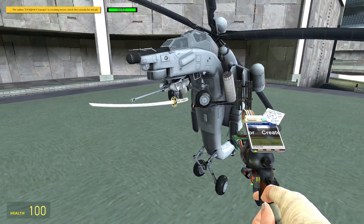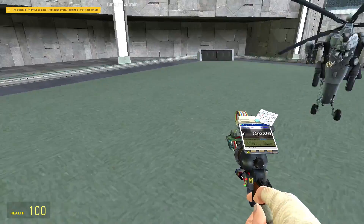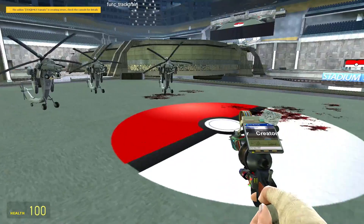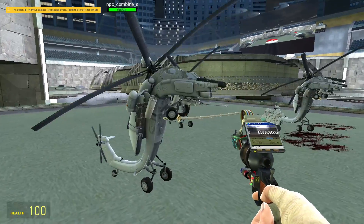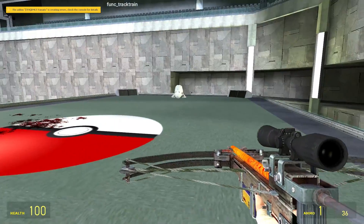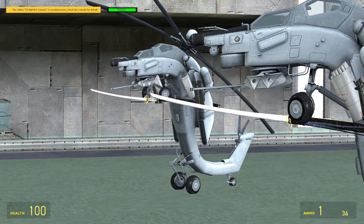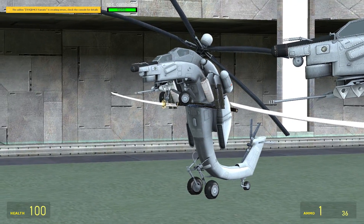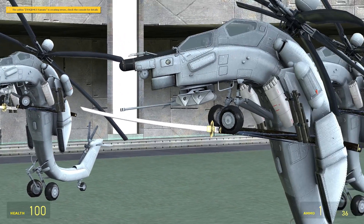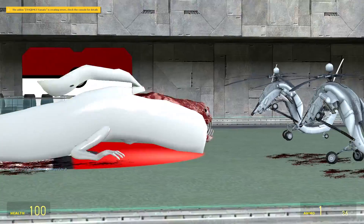How about attack helicopters with samurai swords? I didn't know I could actually give them katanas, but it does work. So before we move to Stadium 3, Bridgeworm, you're gonna have to get through these three attack helicopters with freaking katanas. I know it's weird, but that's what we're doing. I'm actually very happy that this is working — I've never seen anything like this before, and I hope you haven't either. Three, two, one, and release — get them!